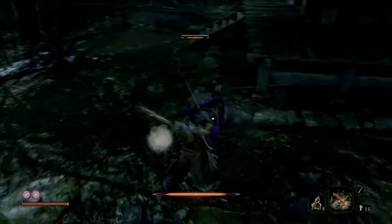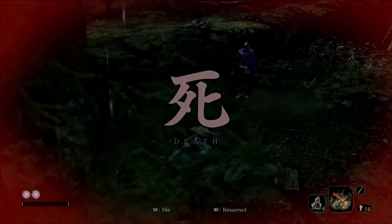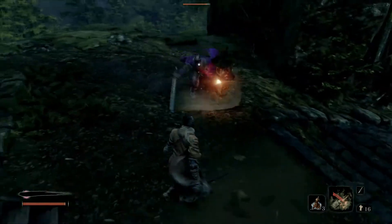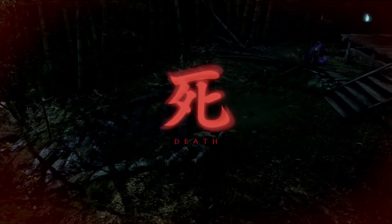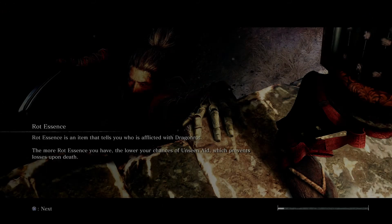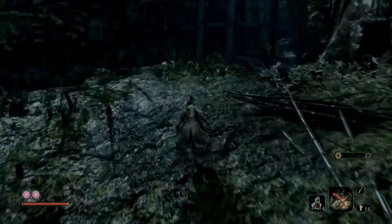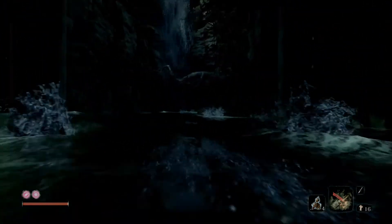His combo always ends with a thrust kick — you want to Mikiri counter that. I got kicked off the edge somehow, had to resurrect. That's what I get for trying to show off. He is guarding something important so go right back there — I want to get him to do that combo again because if you deflect the whole sequence it's a big blow to his posture.